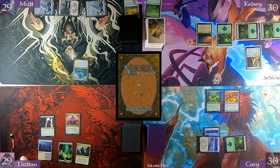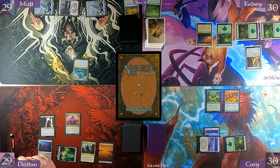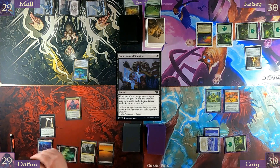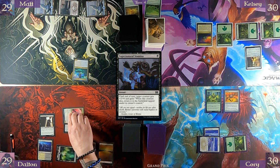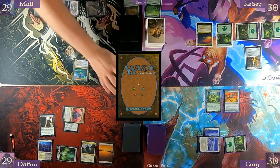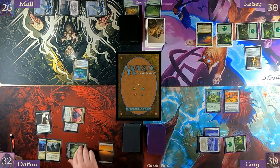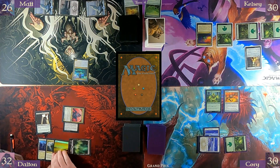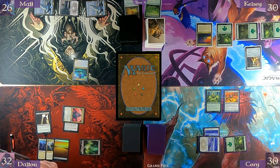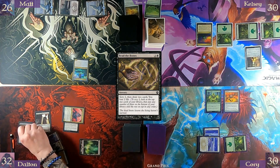Play a Plains. Tap one black for Supernatural Stamina targeting Indulging Patrician. Swing three in the air — keep going at you, Matt. Three damage, gain three life. Pay three for a Scribe of Bones — scribe two, then draw two cards and lose two life.